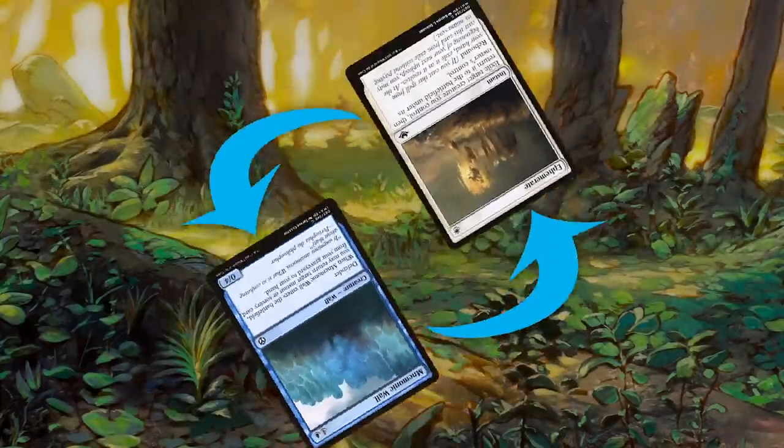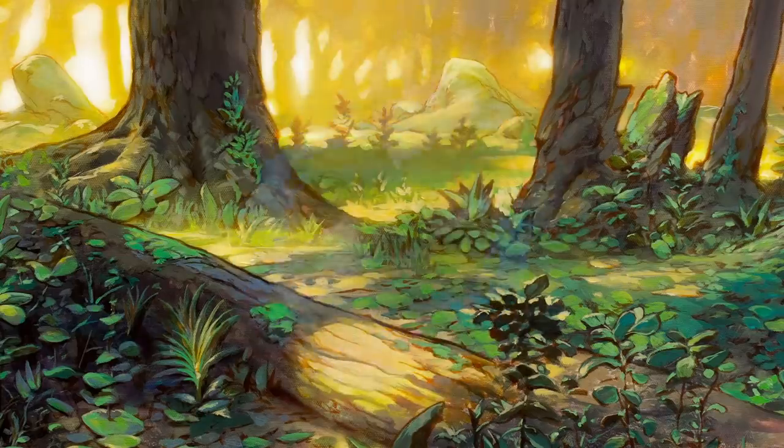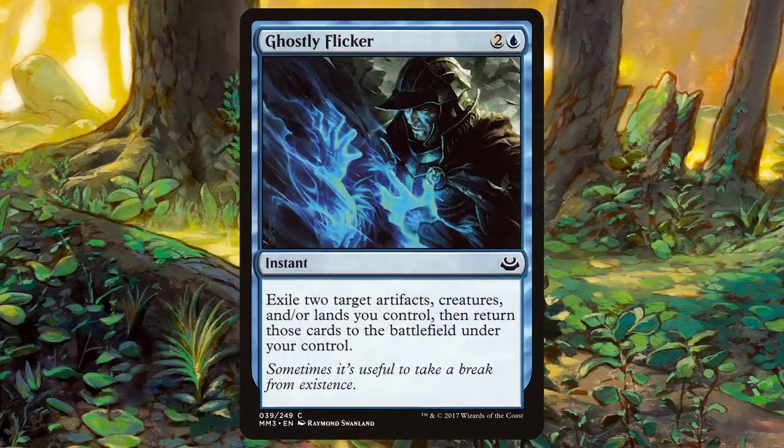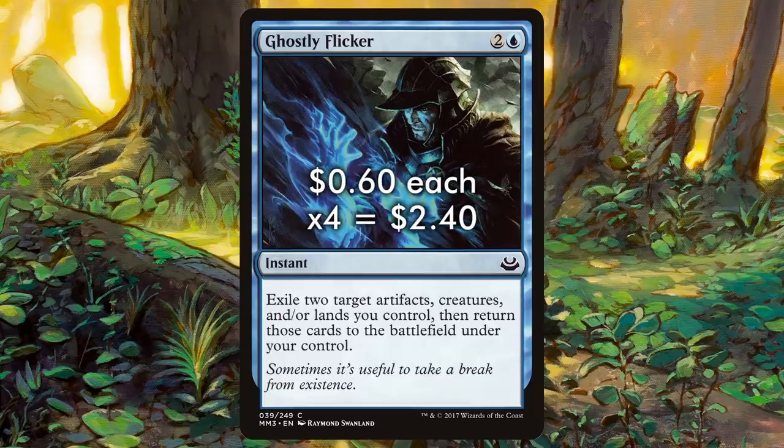To create a similar loop you can replay again instantly, simply use Ghostly Flicker instead. Ghostly Flicker is a three-mana instant that allows you to flicker two creatures, artifacts, or lands. You can bounce two value creatures immediately, just as you would with Ephemerate, or choose to flicker something like a Prophetic Prism or Arcum's Astrolabe to draw extra cards.